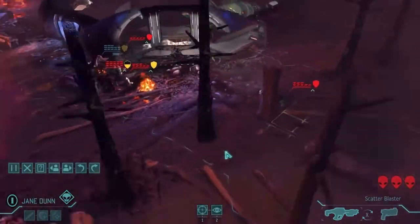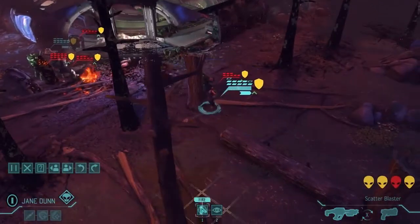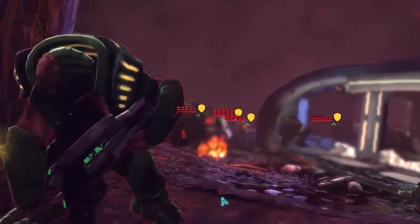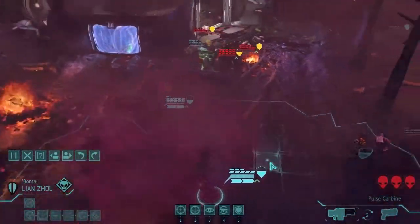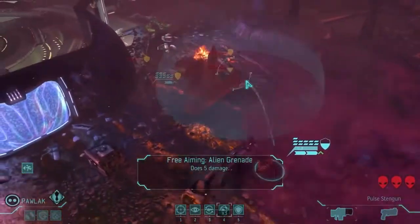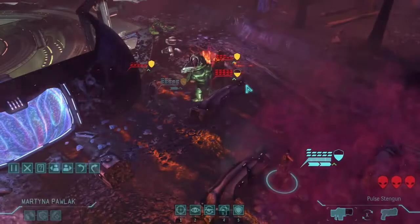Hernandez runs and guns, and gets a 16 damage critical — yes please! That is a beautiful sight. Now Pollack, you can grenade these guys again. That should take out most of the cover they've got, making it easy for the rest of the team to remove them.